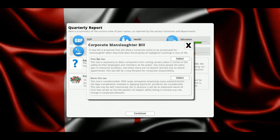Corporate manslaughter bill: a new bill proposed that would allow a corporate entity to be prosecuted for manslaughter when found guilty of negligence resulting in loss of life. This law is necessary to deter companies from cutting corners on employee and public safety. However, the counterargument is that it's unenforceable — with large companies employing many subcontractors, the legal complexities are considerable. I'm going to block the law because I'm worried about GDP and frankly it does sound like a huge spaghetti mess to implement.